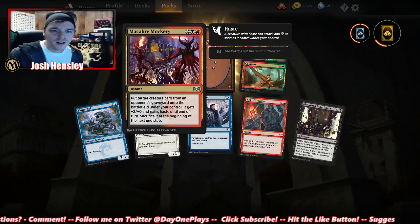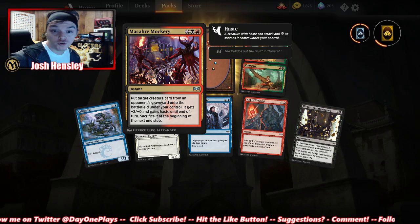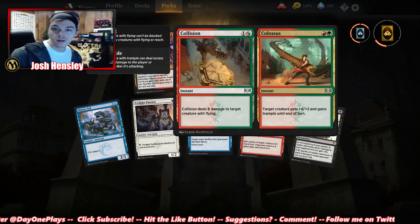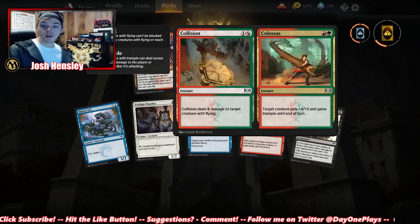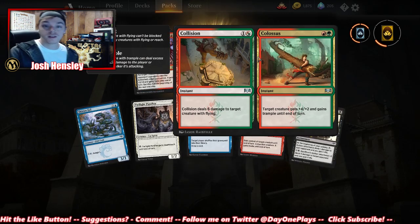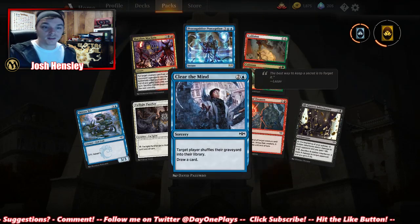Macabre Mockery — put target creature card from an opponent's graveyard onto the battlefield under your control; it gets +2, then sacrifice it. Collision/Colossus: six damage to target creature with flying; Colossus targets a creature — that's actually really good. Precognitive Perception — another draw card. We have no more packs to open.